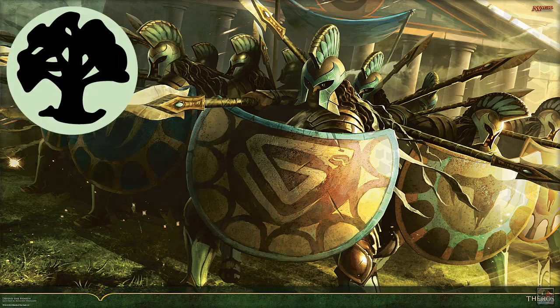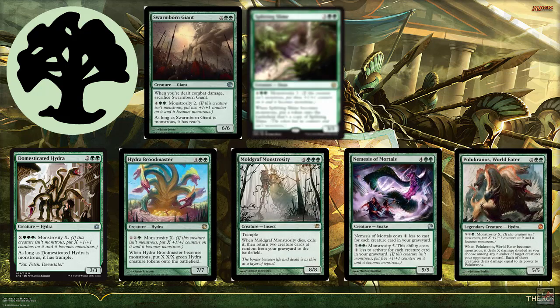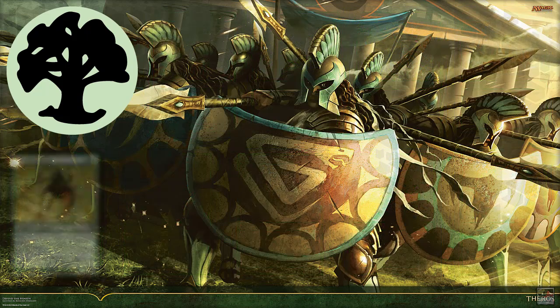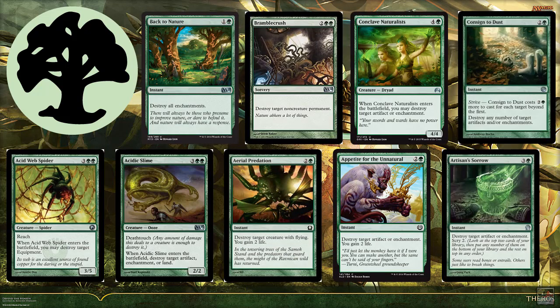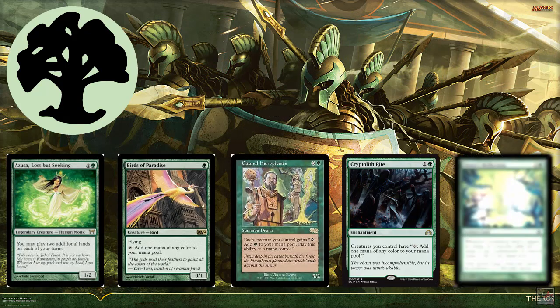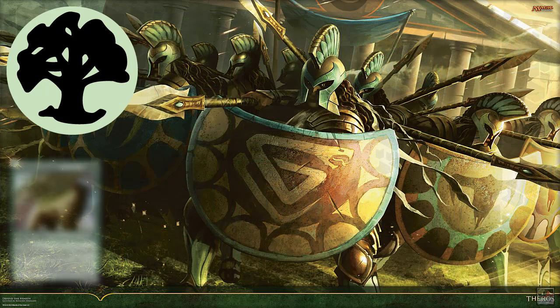Green is the color of life and nature. Green focuses on making its creatures larger in order to beat your opponents with brute force. You can destroy artifacts or enhancements, and of course you can dramatically increase your mana production.